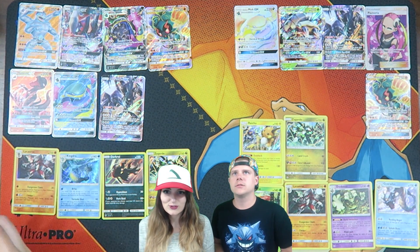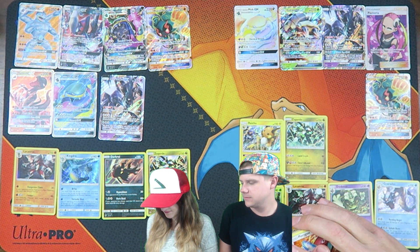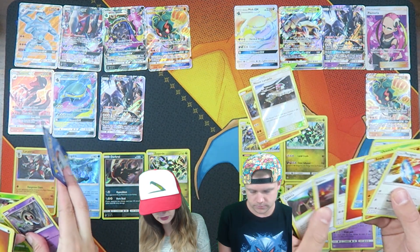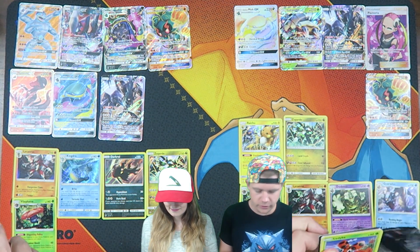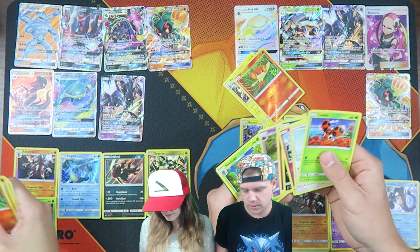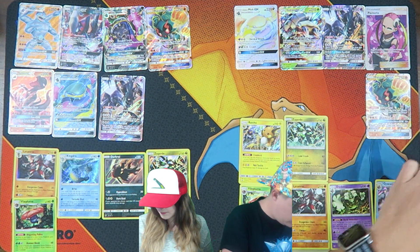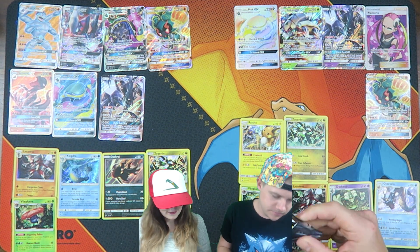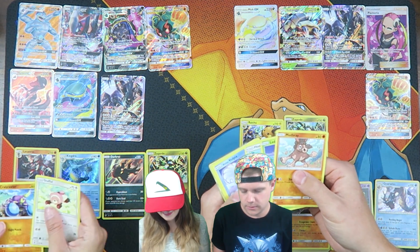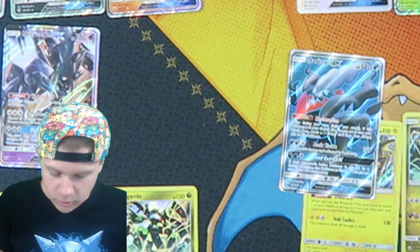I don't want Charizard. I feel so sad for you. I don't get it. Mount Lanakila. Got a Vulpix too. Two more after this one. Getting to the end. Nothing for me. Two more to go. Who's going to win it? I got the rainbow and the Full Art Trainer. Oh, I got something good. Do you have anything good? No, just a holo. Darkrai GX Full Art!